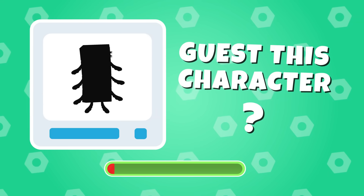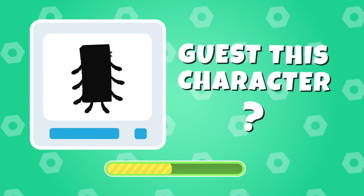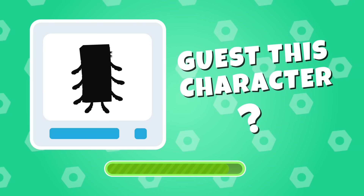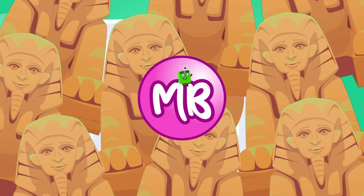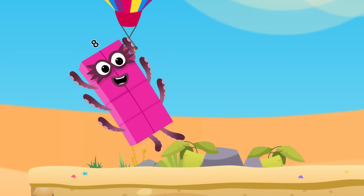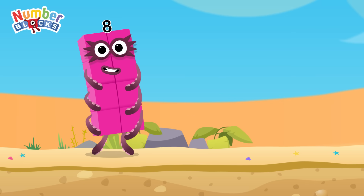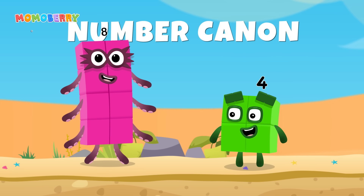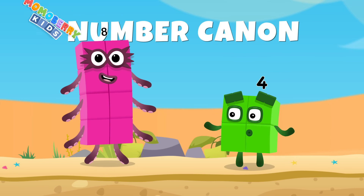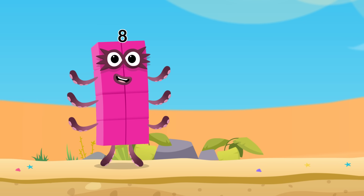Guess this character! I am 8! I'm ready to start this adventure! Hi Number 8! In this challenge we'll be using the number cannon. We need to launch the number block into the air and each one will need to land on the correct number. Let's make sure we get it right! Sounds like a blast! Let's do it!